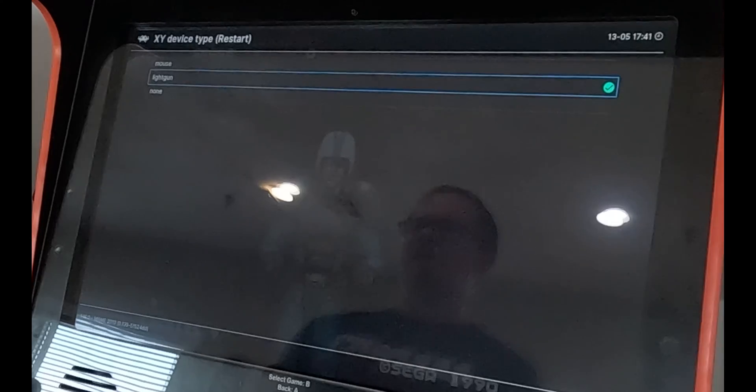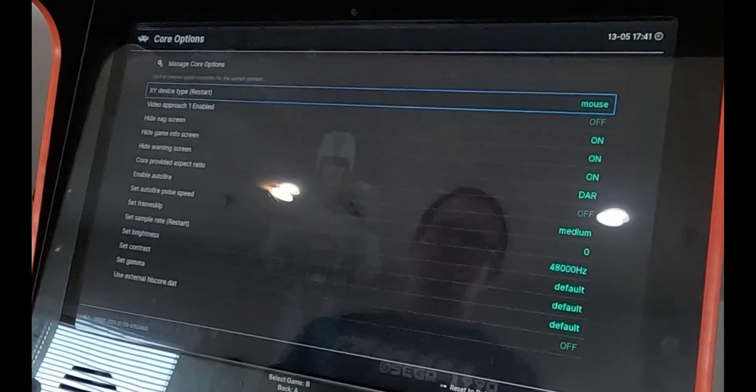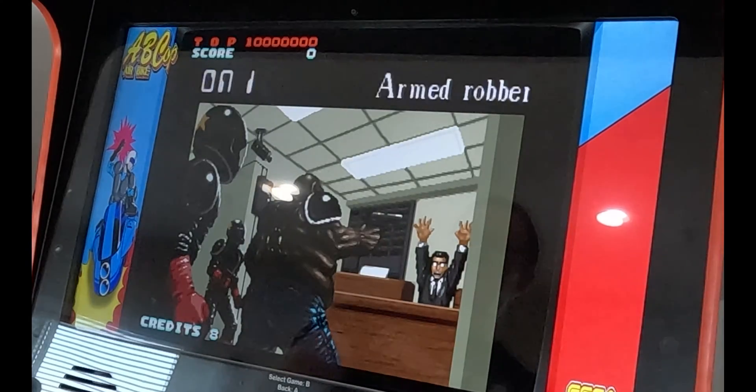Press the B button and change that to mouse. Once you do that, hit the A button, then go back to resume, and now it'll load the game.